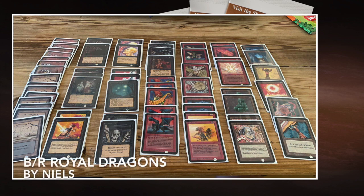Here we see the deck of Niels — 'Royal Dragons.' I'm not sure if that's the title, Niels; I just made it up because when I looked at your photo, man, I'm so jealous. Three Alpha Shivan Dragons, three Alpha Royal Assassins — that's insane. You have to understand that back in the day when Magic just started, it was all about big beefy creatures, or creatures that were small but had a super powerful ability like Royal Assassin. Royal Assassin can basically kill any creature on the board — that was huge value. Royal Assassin and Shivan Dragon were probably the most wanted and most powerful creatures in that era. Card drawing spells, mana spells, the Power Nine — they were okay, but they weren't regarded as highly as a Shivan Dragon or a Royal Assassin. You probably couldn't trade a Black Lotus for a Royal Assassin in those early days — you would have to add cards to it. I know it sounds crazy, but that's the way it was.